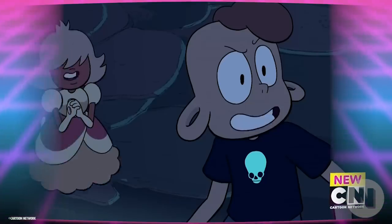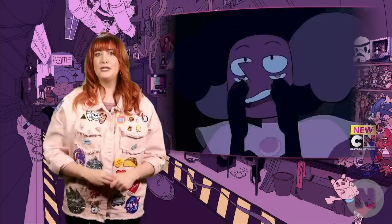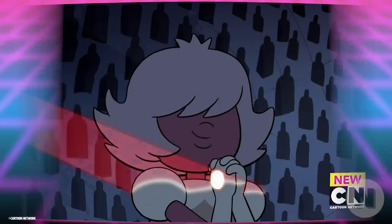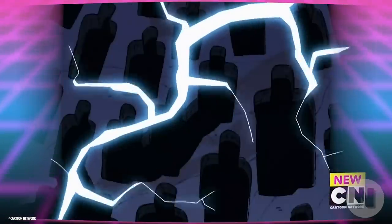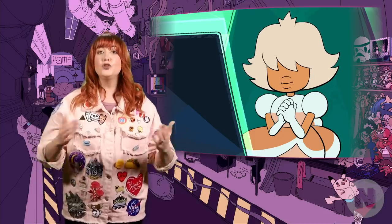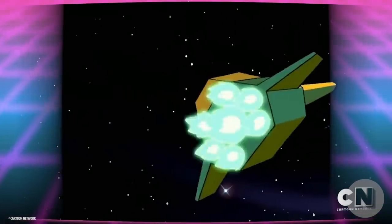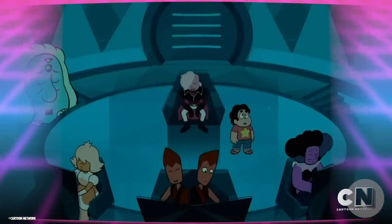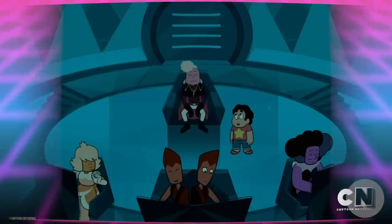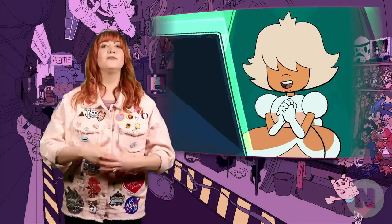Next we have Padparadasha — a defective sapphire that can only have visions of events slightly in the past, so not super useful unless you're a goldfish. Because of these visions, she seems to have a delayed reaction to the events that transpire around her in real time. This isn't a great trait for a gem that's in hiding from an evil empire, and her fellow outcasts usually need to step in to save her. On board the Sun Incinerator, she takes on the job of technical advisor. "Captain Lars! Don't use the thrusters! We're going to lose power!" Thanks, Padparadasha. The word Padparadasha comes from the Sanskrit word Padmaranga, which translates to "color of the lotus flower."